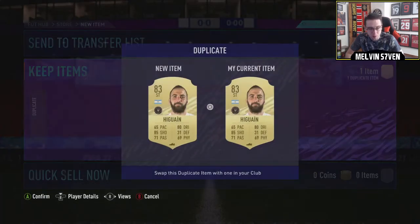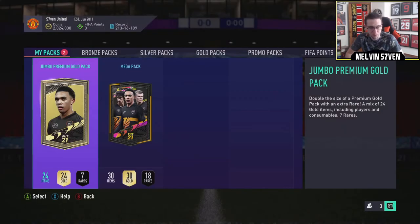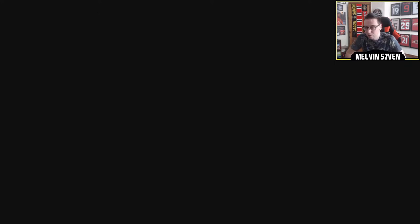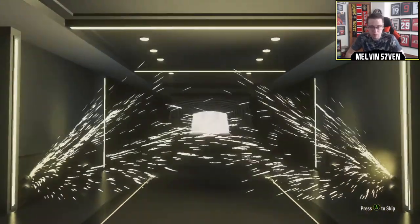We also get a Suarez, but even the good Suarez isn't really worth much now. The 15k pack — no walkout, no board. Fair enough. The 35k is what I'm hoping gives us something good.